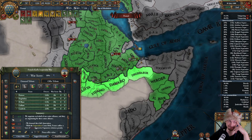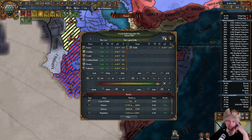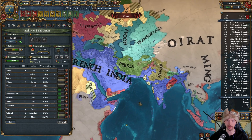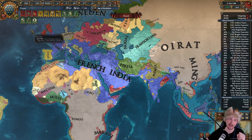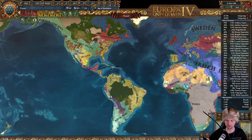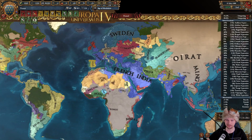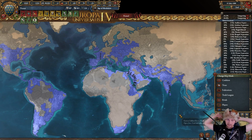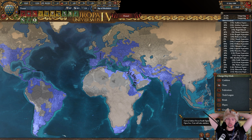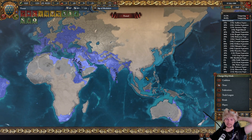That will put us slightly over 100% overextension - it's okay. Our development is 9,100, well on the way to our goal of 10,000 great power score for the new century. My vassals add another 2,000 development so we effectively have even more. India is practically finished, the Middle East is finished, we're getting into Africa, the New World is great. Central and West Africa are still empty for us, as is Central Asia and all of East Asia.